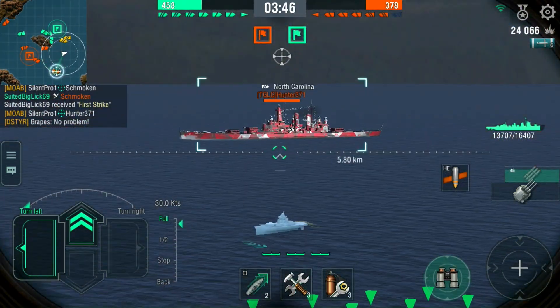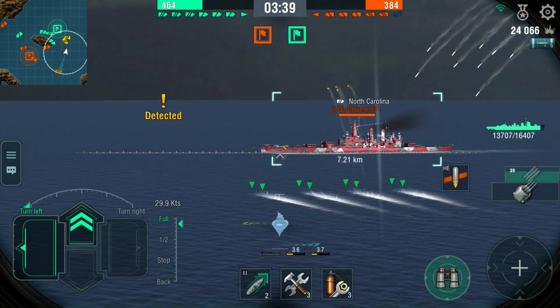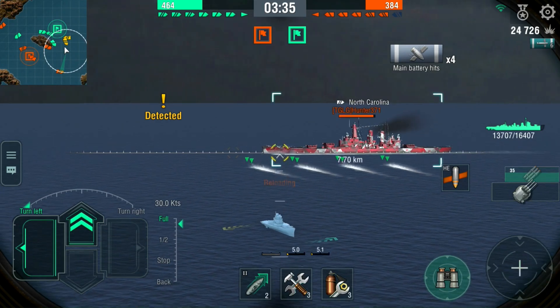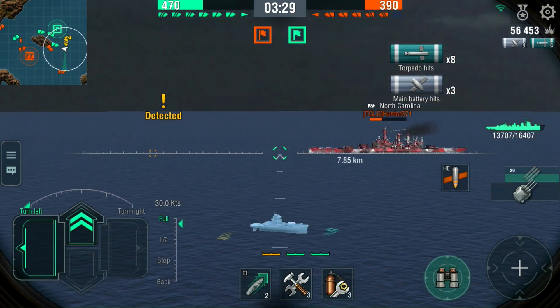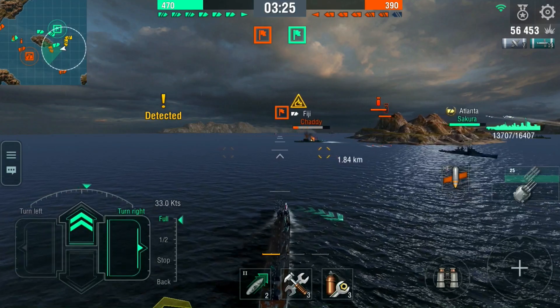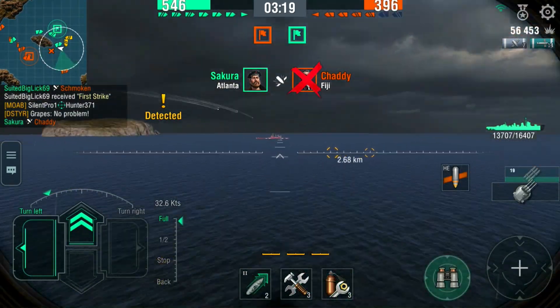There goes the Fiji — that is definitely something that Grapes does not want to be spotted by. The North Carolina is travelling in a perfectly straight line: one on the stern, one on the bow, two on the stern, two on the bow, four in the middle. There goes the Fiji, and now it's open season.